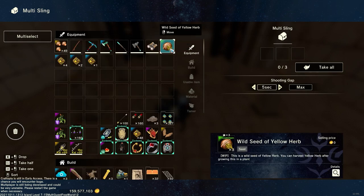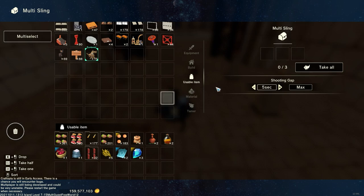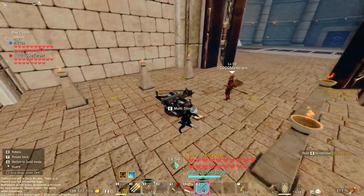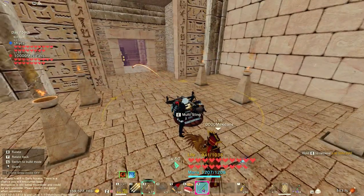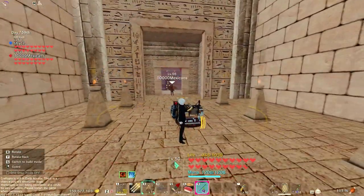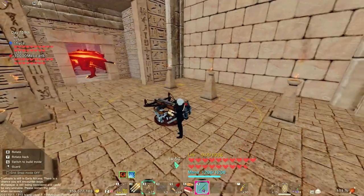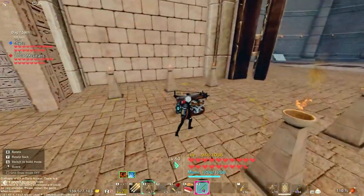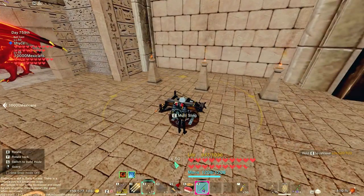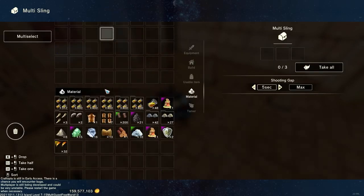Its main use is for seeds, arrows, and grenades. You can also put monster prisms in here — we actually have a dragon down here, which might have been a bad idea. You can shoot seeds and we'll be showing examples of that in the video where we use it for seeds and arrows.